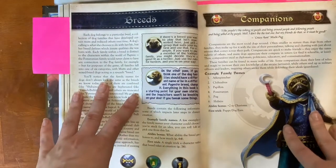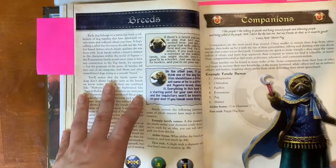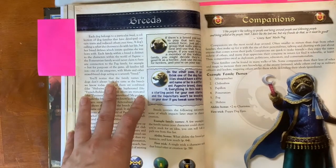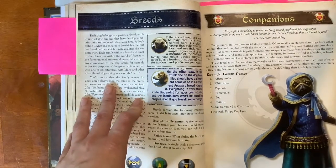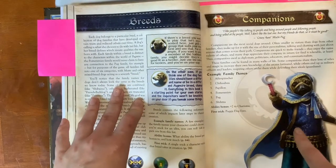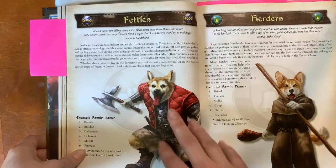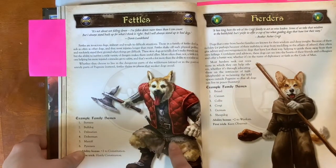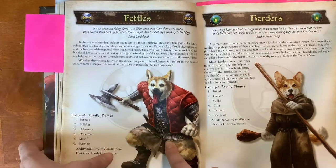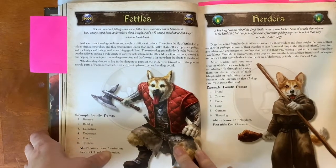There are seven different breeds of dogs, each with different traits and bonuses. The first is companion dogs — small and social dogs that can be found all over. Princess Yasha is from the pug family, one of the ruling families of Pugmire. Fettle dogs are tenacious and very resistant to injury; you can see they have a plus two to Constitution, which means they're harder to hurt and harder to make sick.